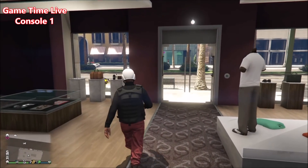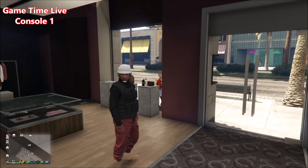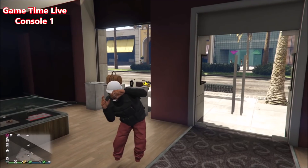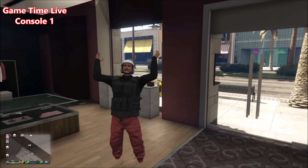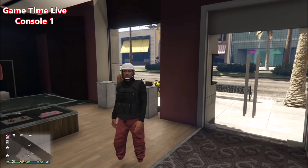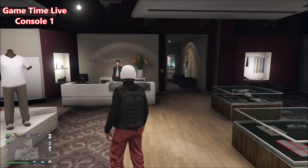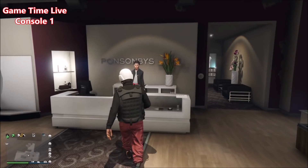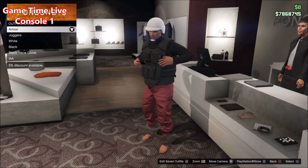Hey everyone, welcome back to a brand new video on the channel Gametime Live. Today I'm going to bring you this new exclusive thing I've been working on — basically how to get the CEO armor together with the white joggers and the IAA badge. This has been done using the bulletproof helmet glitch. I've been testing a lot with this glitch and have found some cool new things, so stay on the channel because lots of cool stuff will be coming.